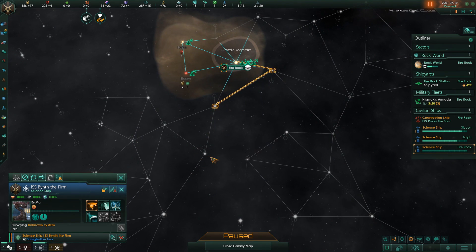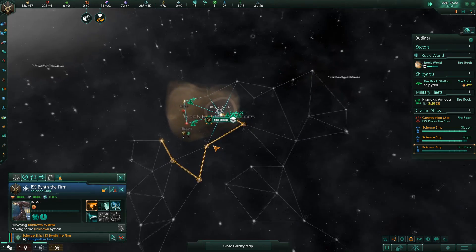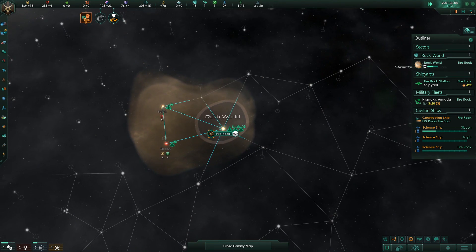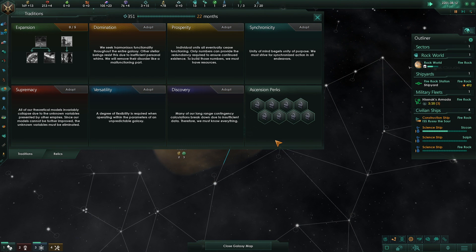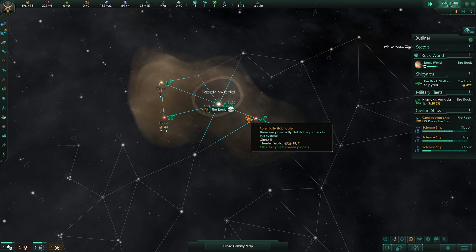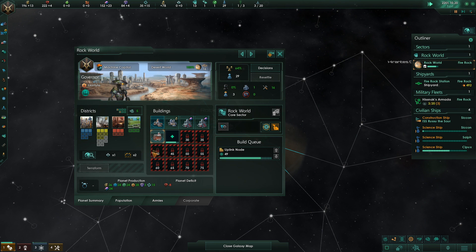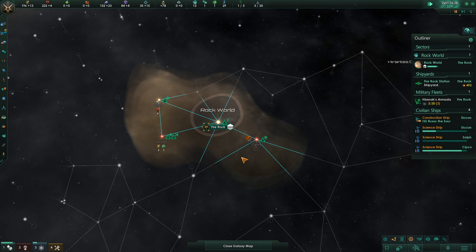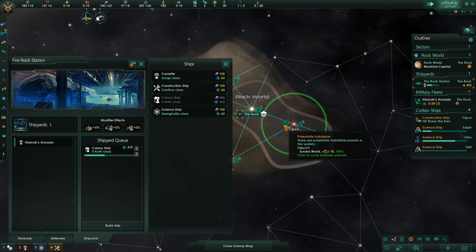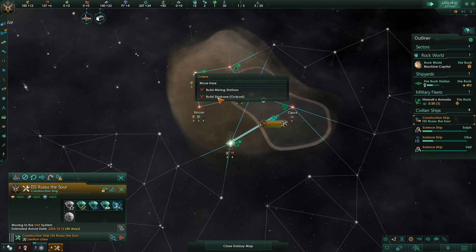We are going to go with Expansion. We have started off next to a world, and although it is tundra — which is a little bit worse for us — that doesn't really matter too much since we are machines. We need to spread there as soon as we can. We are now sending our colony ship over to this world, sending the lithoids rather than the machines, since the lithoids are slower at being created.